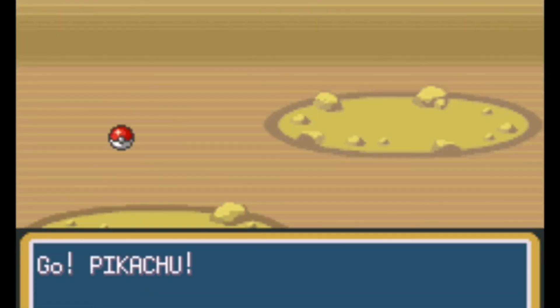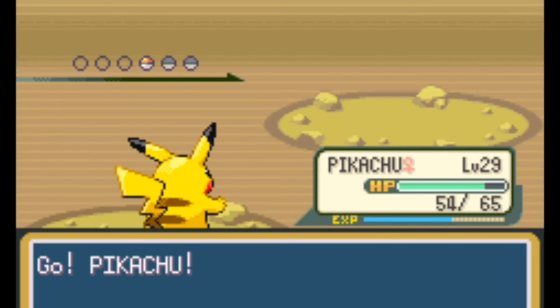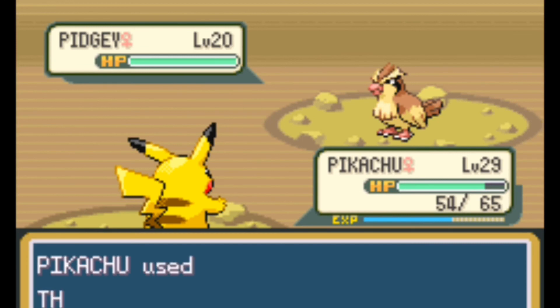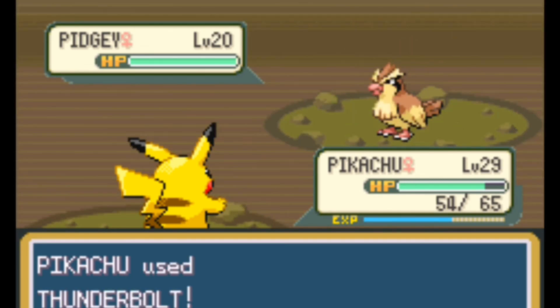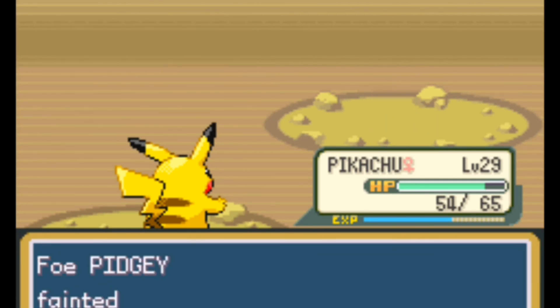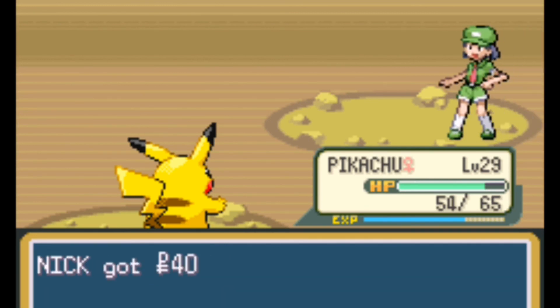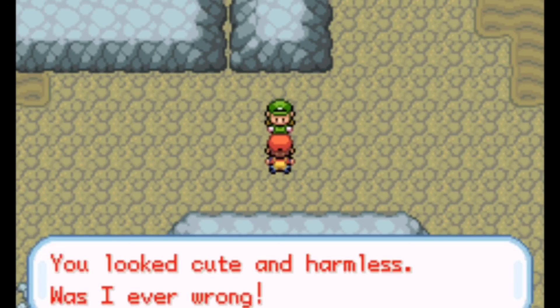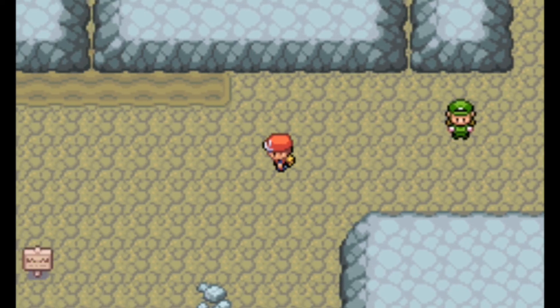She sends out a Pidgey — I think we'll swap for Pikachu and hit it with a Thunderbolt. After the battle she says: 'You looked cute and harmless — was I ever wrong?' Oh wow, thanks.